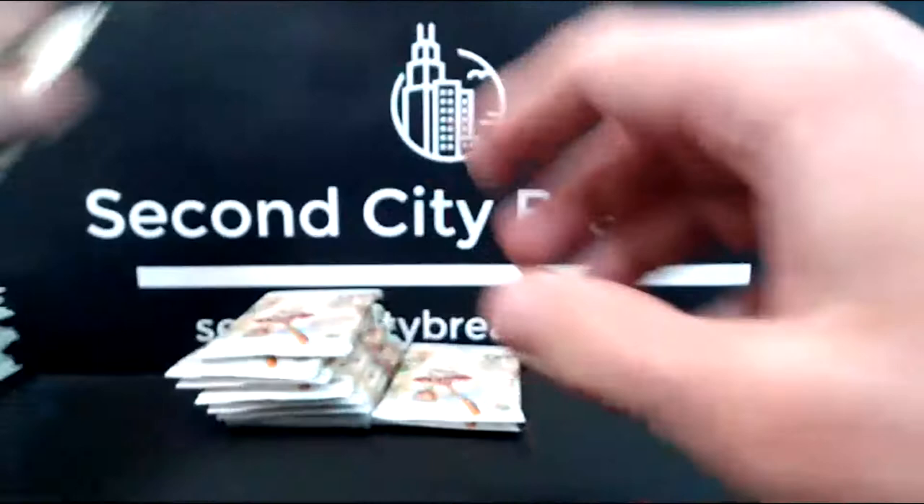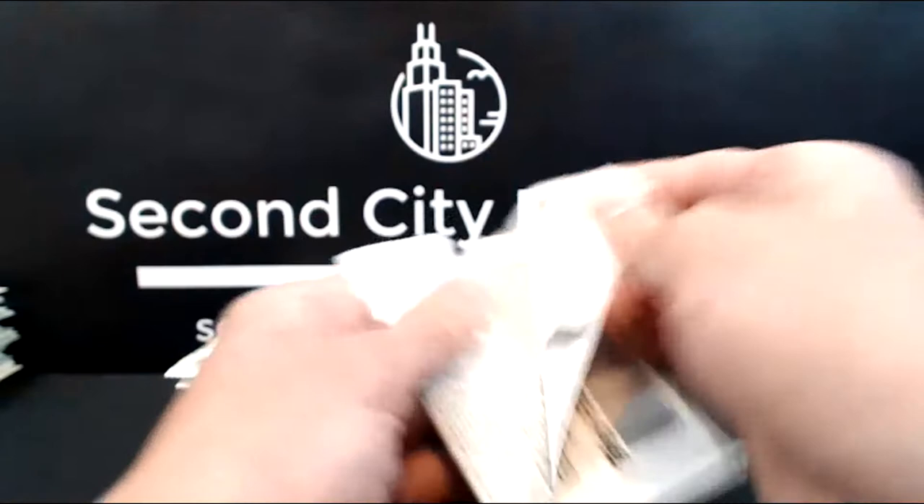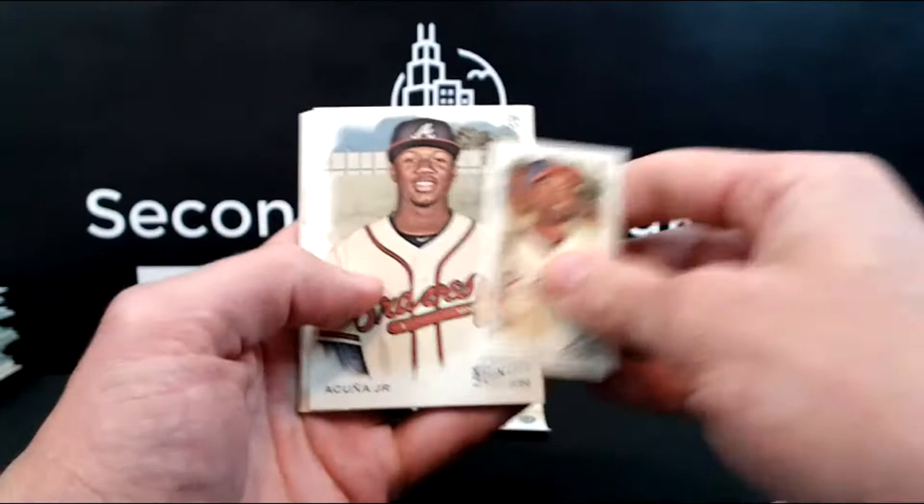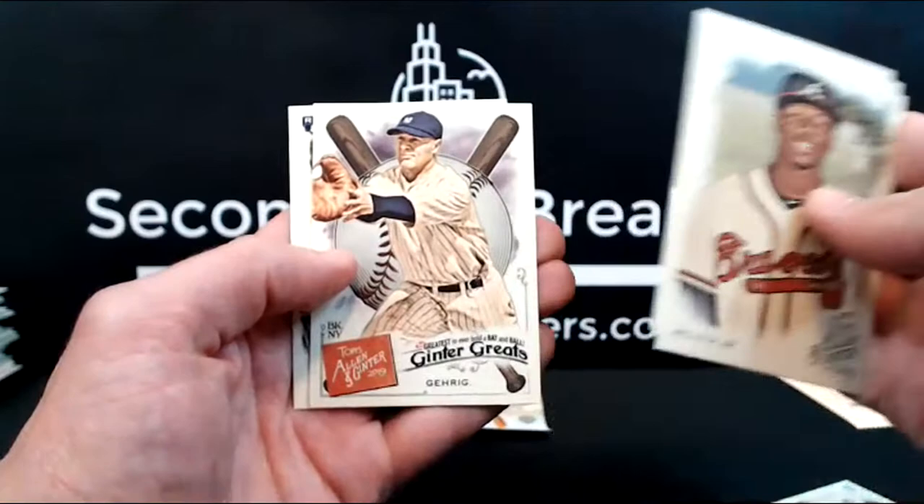The other thing I haven't seen in my personal ripping or the half case break earlier this week — no autograph box toppers, so maybe that'll change tonight. Edgar, who got in the Hall of Fame today. McCutcheon mini, got a Cunha base, Bo Jackson, Fergie Jenkins — that's a short print for the Rangers. Lou Gehrig and Michael Kopach rookie for the White Sox.